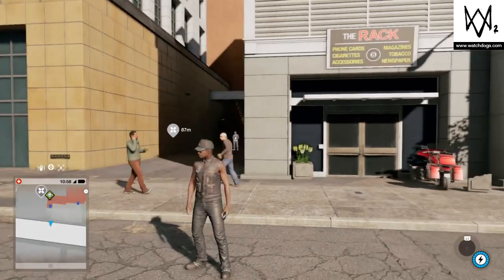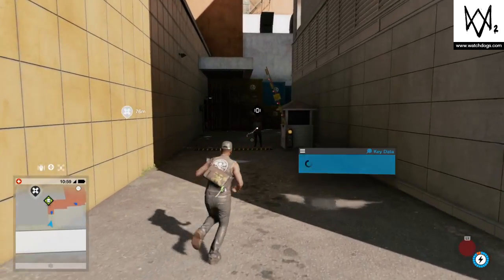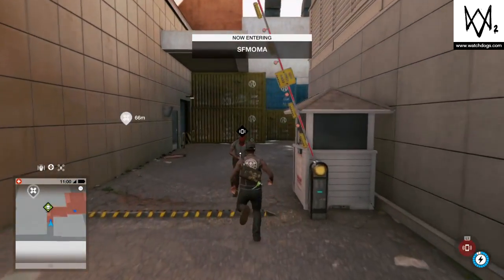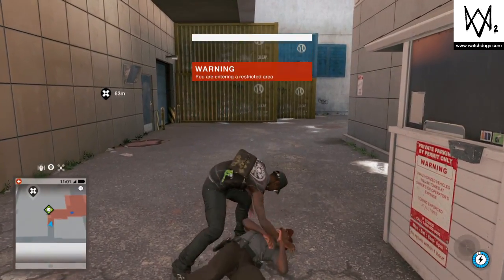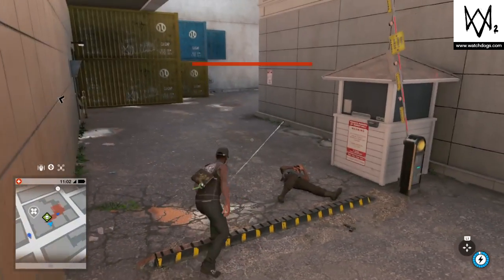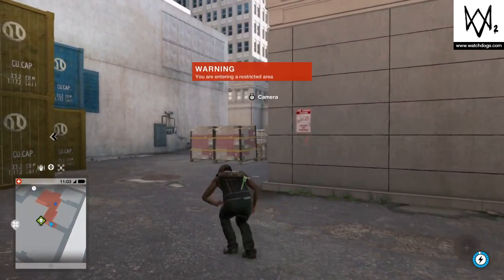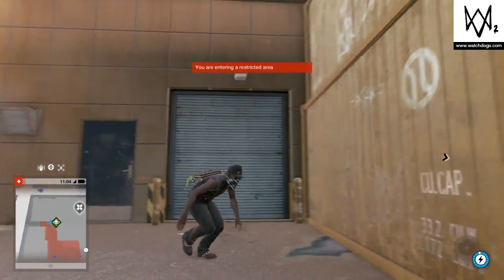Looks like the key data is on the ground level where we are right now. Let's try to get in — we've got a guard right here, so we'll distract them with the cell phone and take them out with a melee. Looks like there's only one more guard over to the right. We might also have a locked door that we need to deal with.